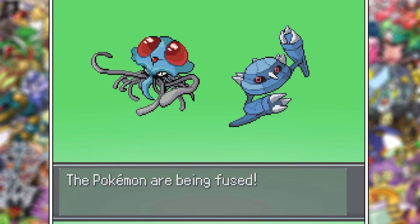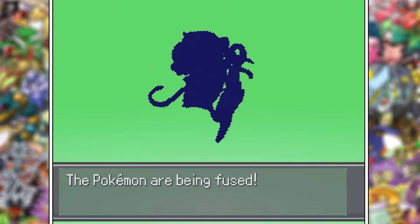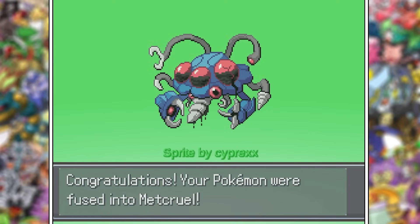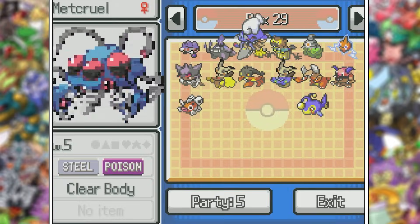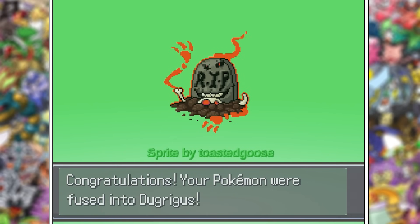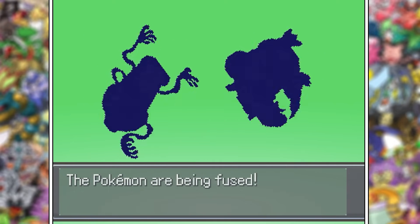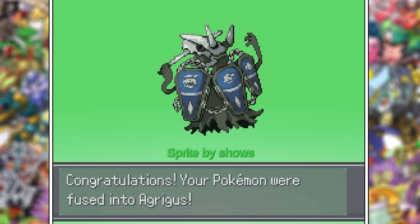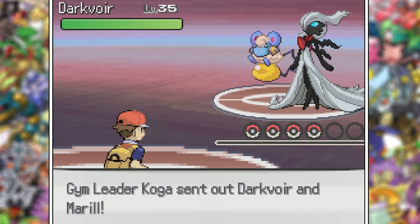After taking one Thunder Punch and setting up, everything on her team got one-shot. Thank Arceus too — this could pass as a creepy fusion. With our fourth Gym Badge down, I fused three more Pokémon, starting with Tentacruel and Metang. That is something else — this is what I'd imagine is living down in the Mariana Trench. I hope we never discover it. I'm gonna put that on the team in place of Tangrowth. The Cofagrigus ones never disappoint — I didn't even notice those eyes at first. Always with that sinister laugh. And finally Cofagrigus with Aggron — that's going on the team.